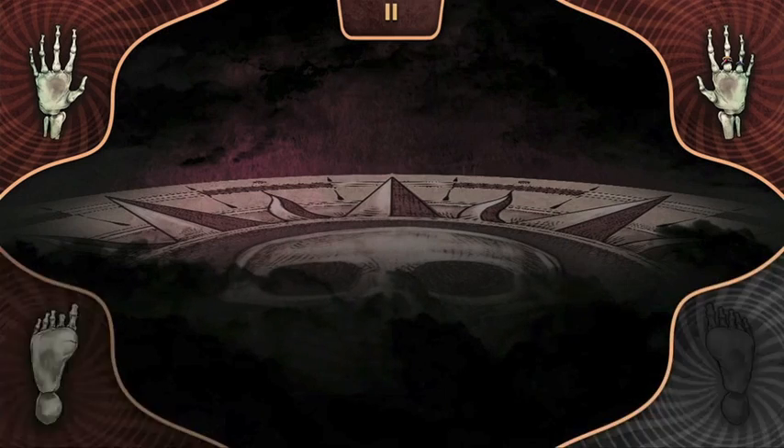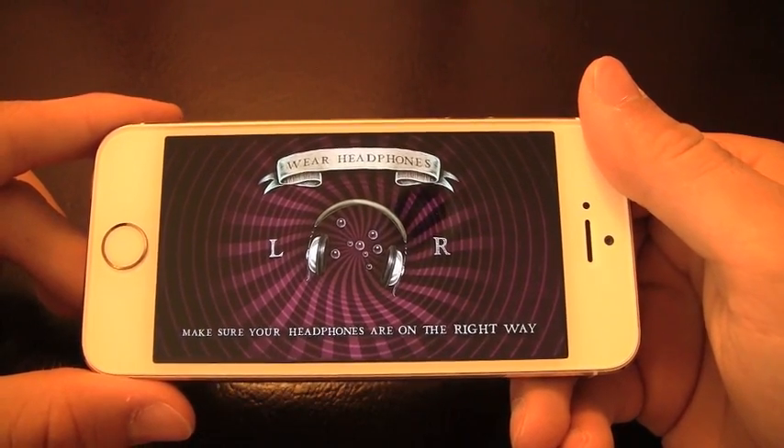You start off and you plug in your headphones, close your eyes, and then use the gyroscope to move around, and it really feels like you're actually there.